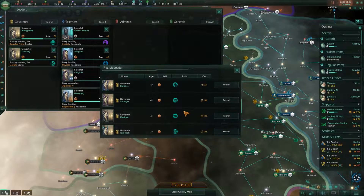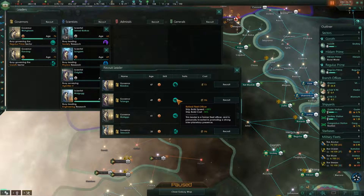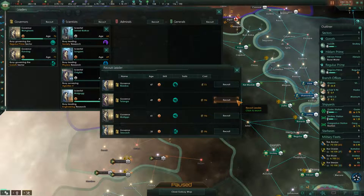Do we want somebody that's cheap, or do we want somebody that has good abilities? Ship build speed — that's interesting, but I'm not sure how that's going to help me if the station isn't in the same system. I would imagine it's not empire-wide. So we would want to start building our ships in Syrafe, because I could actually put this governor there. 10% off your ship build cost — that's probably going to help me quite a lot. We'll go ahead and recruit the younger of the two, because they both have the same ability.